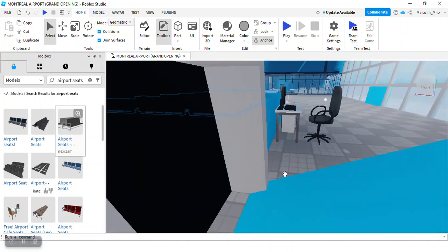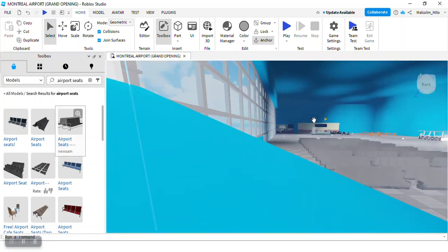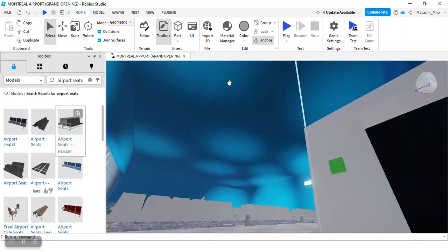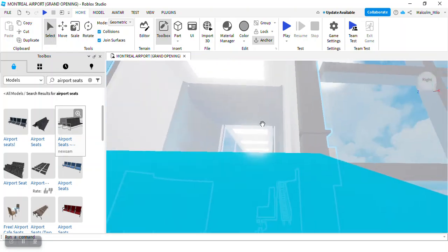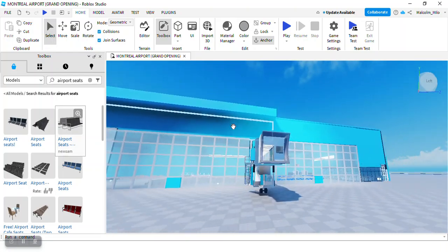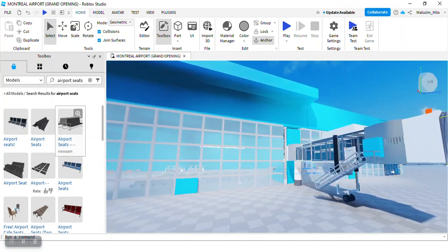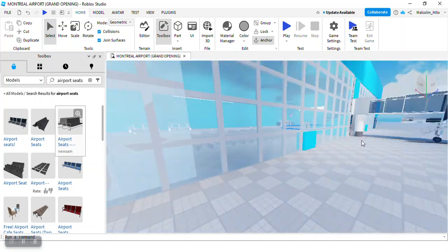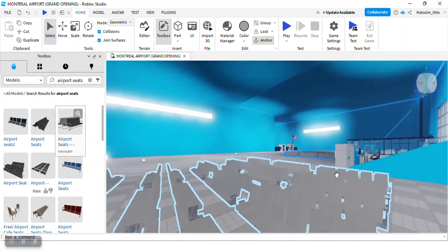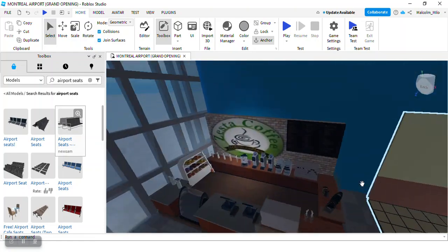I didn't find any gate doors, so when we call economy boarding, I'll use admin commands to fly over and click the green button, then passengers can go through to the plane. And don't worry — it's not going to be one of those crappy planes. It's going to be a custom plane. So we're already done with the seats — that took way less time than expected.